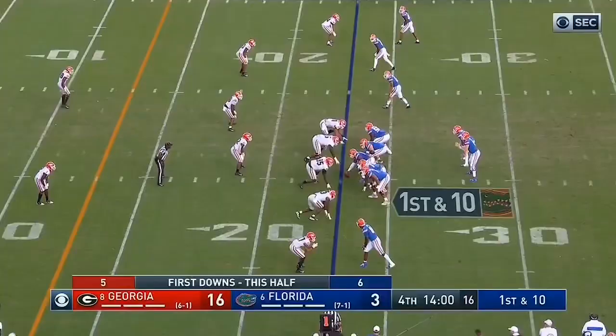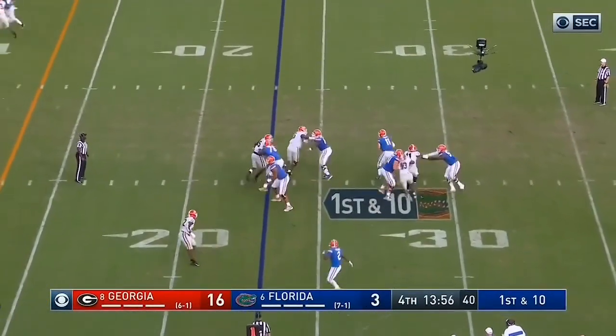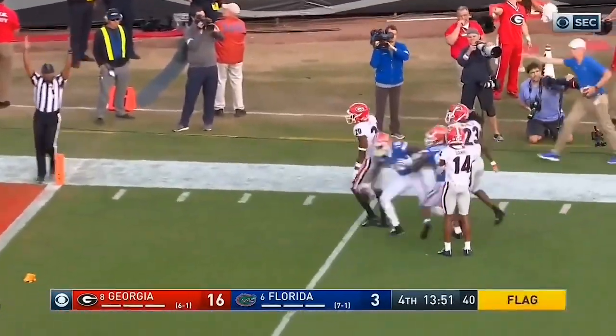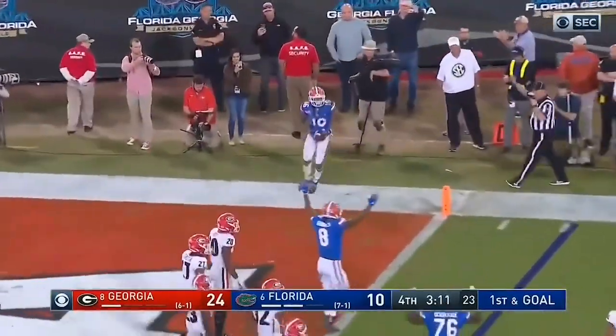This time it's Freddie Swain. They fake it to Piran. Trask is in trouble, got away and throws to the end zone. Flag is down, it's a touchdown. Bunched in tight at the two-yard line. Play fake to Piran, the throw — touchdown, Freddie Swain.